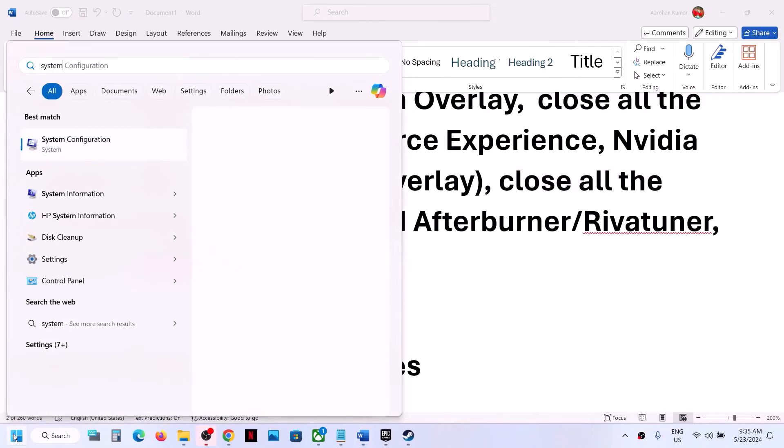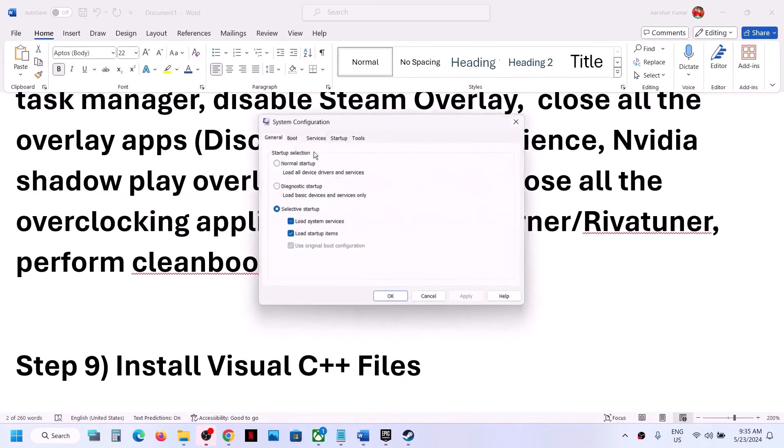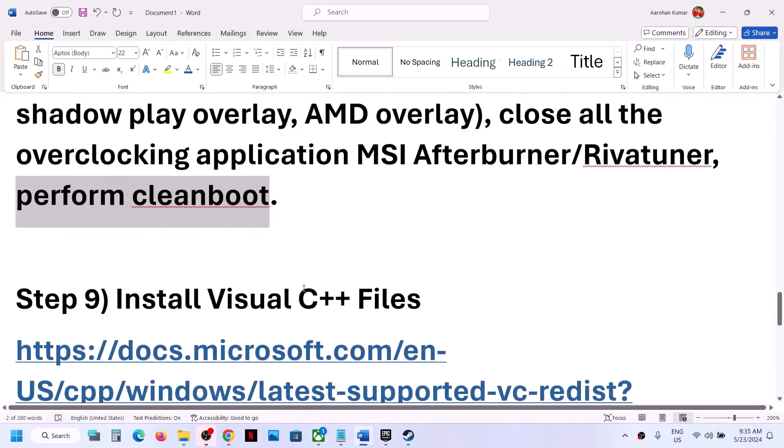Perform a clean boot: type System Configuration in the Windows search box and click on it. Go to the Services tab, put a check on Hide All Microsoft Services, then click Disable All. Click Apply, click OK — you will see a restart option. Restart your computer and then launch the game.